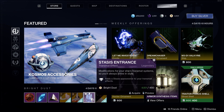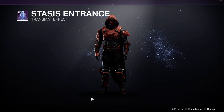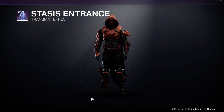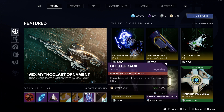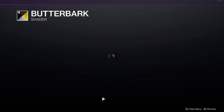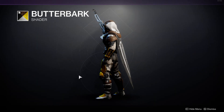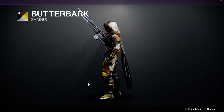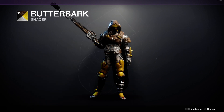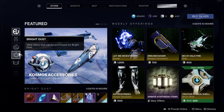Moving on, for 450 bright dust we have the Stasis Entrance transmat effect, which as I've said before I'm not a big fan of transmat effects. As for the shader, we have the Butterbark shader for 300 bright dust, and to be honest I don't really like it that much.